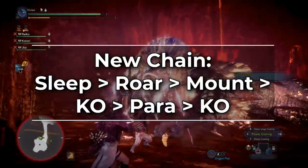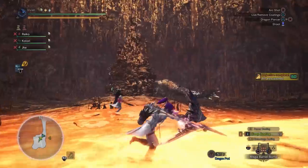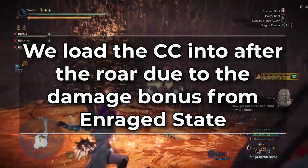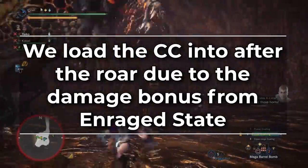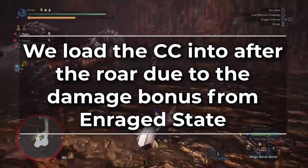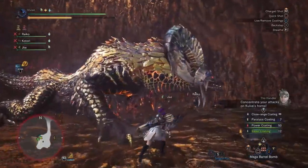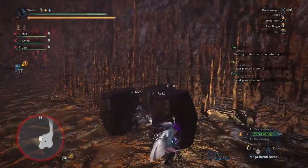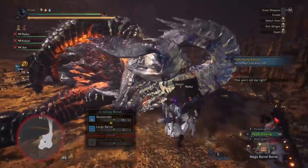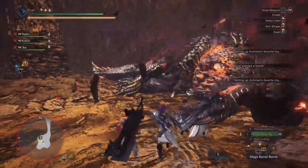The new chain goes: sleep, rage roar, mount, KO, para, KO. You load all the CC other than the sleep until after she roars, because you get a huge damage bonus when she's enraged and you need that damage to break her horns in this small window of CC. Start area 4 with a sleep from your CC hunter. Everyone double bombs as usual by placing bombs in front of her left hand and detonating them as she's about to land, then place a second round and a third round on the wake-up.